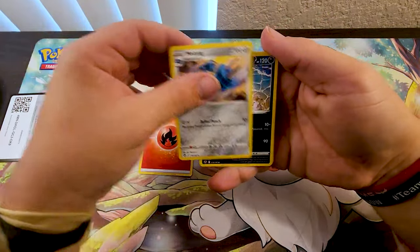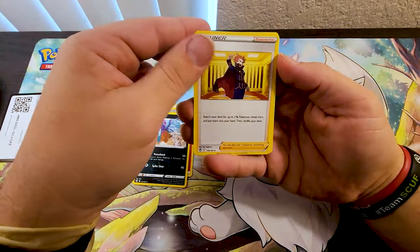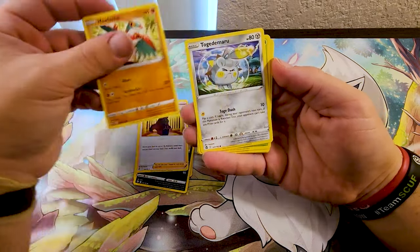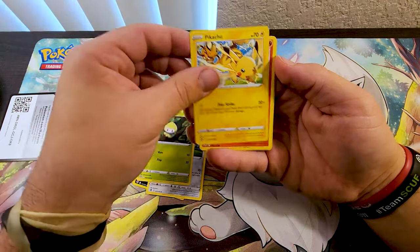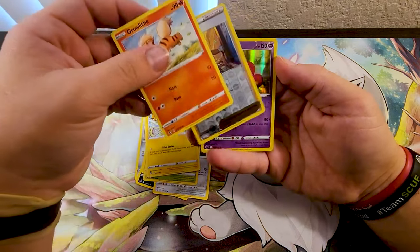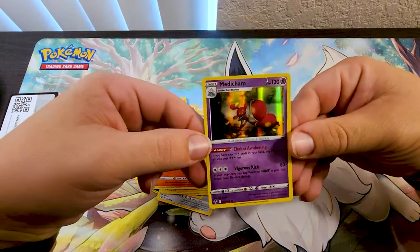We got Fire Energy, Metang, Toxapex, Lance, Hawlucha, Togedemaru, Petilil, Pikachu, Granbull, Worker, and technically a Holo — Minccino, Stark.